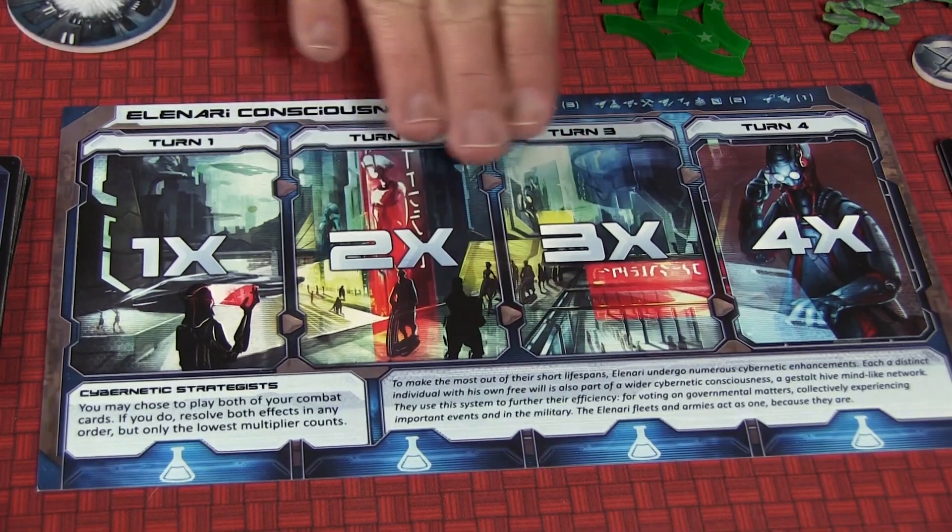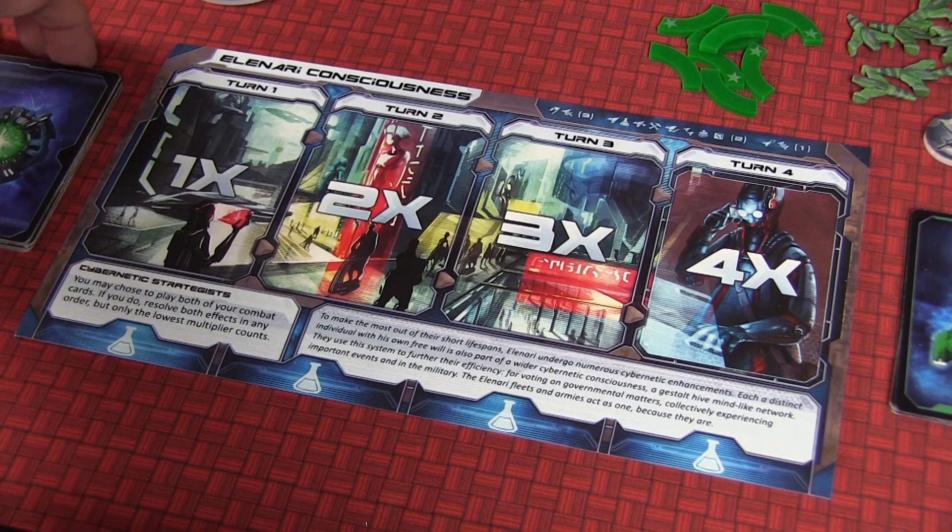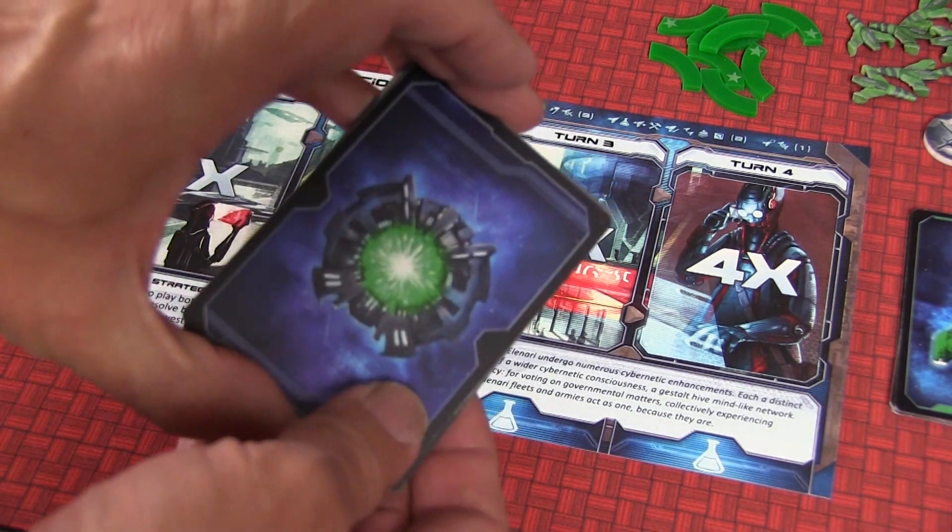Let's take a look at a round structure. Every round is divided into four turns, and your player board easily shows this by designating a 1x to a 4x. These numbers are critical because based on what you do with your action cards will determine how many things you get to do — either moving, potentially getting more ships, things of this nature.